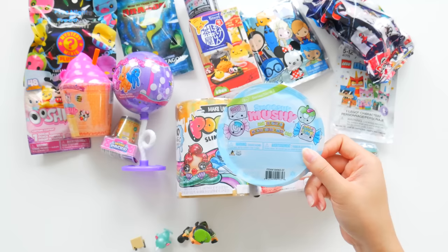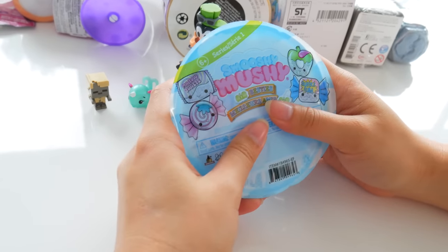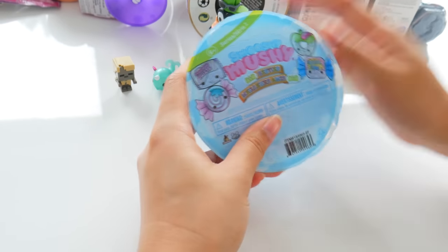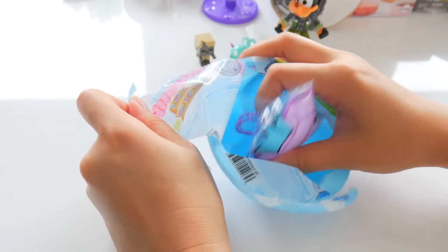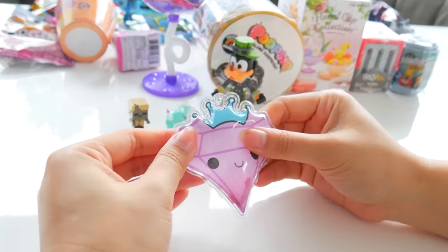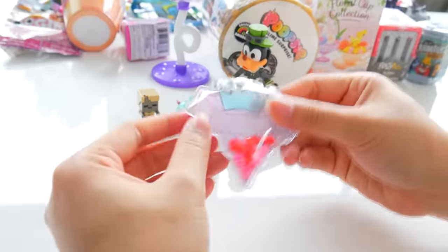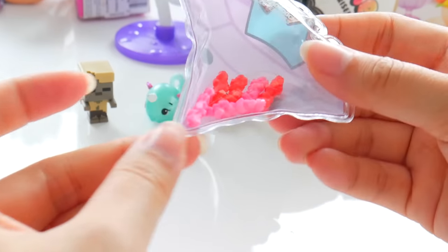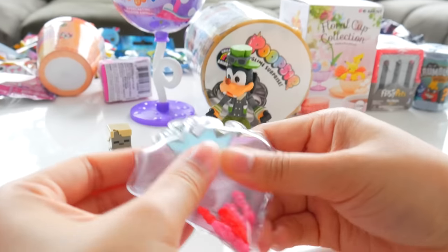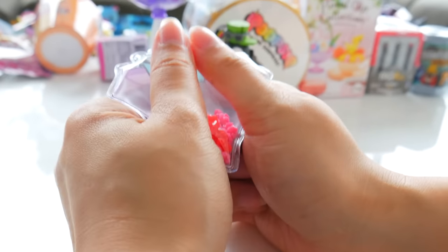Some more Smooshy Mushy Air Besties. I've opened so many of these and they're so full of air. I just kind of want to cut them open and take everything inside. This Smooshy Mushy Air Bestie is a diamond with a crown on it — so royal. It's full of rock candy. It looks like rock candy, it definitely doesn't look like diamonds. I really just want to pop this open — it makes you want to squish it until the air pops out.